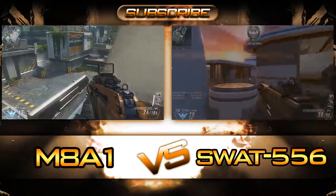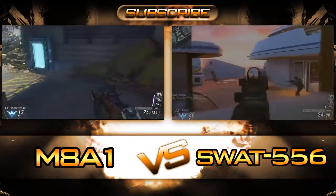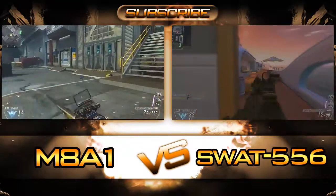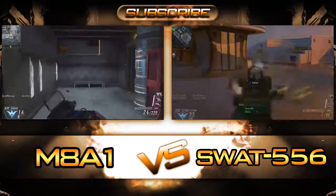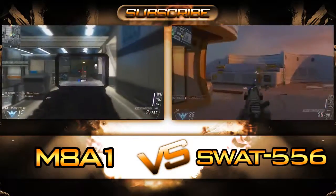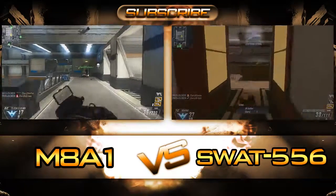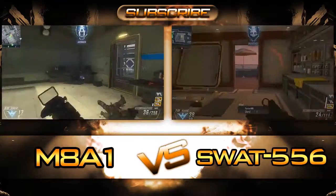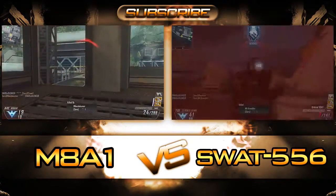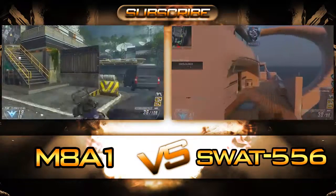On the other end, the SWAT 556 — also known as the SIG 556 — is a three-round burst rifle with high damage per burst and a very high rate of fire. It comes with a 30-round magazine, which puts it two behind the M8A1, but that's not really a big deal. You can use all the same attachments. I'm using open sights on this one just to get the feel for it. As you can see on the screen, they're very similar in dropping power — though remember these are bots, not multiplayer.